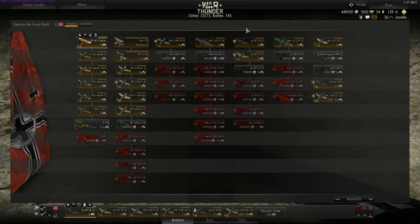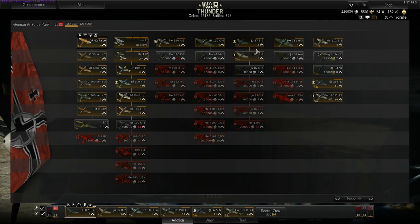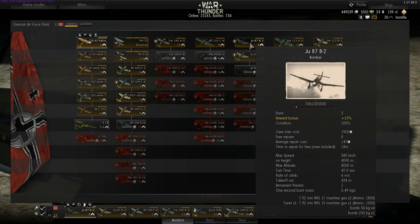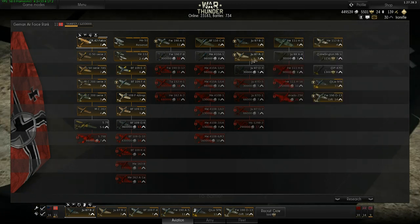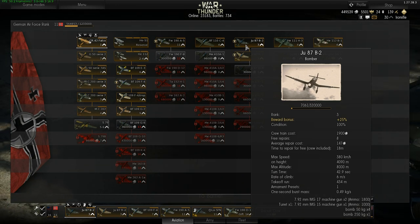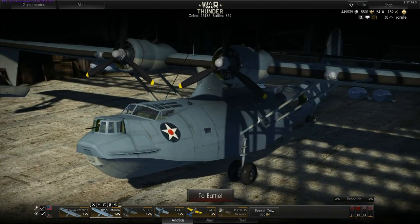You might also ask where the Junkers Ju 87 is. The Ju 87 will be reviewed with the attacker planes. I feel it shouldn't be called a bomber — it should be categorized as an attacker — so I haven't included it in this comparison. I want to compare it with what I consider its proper category.